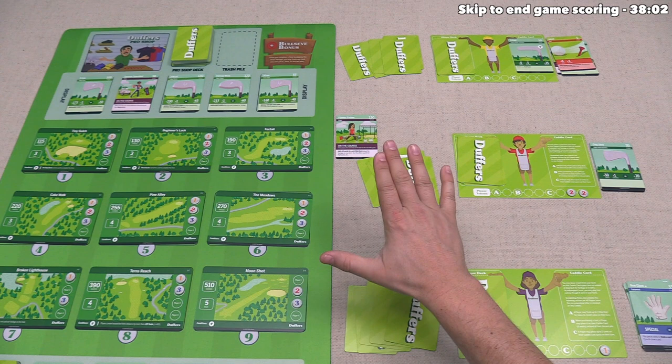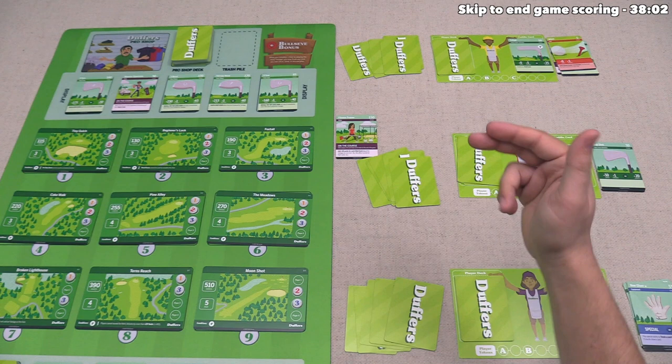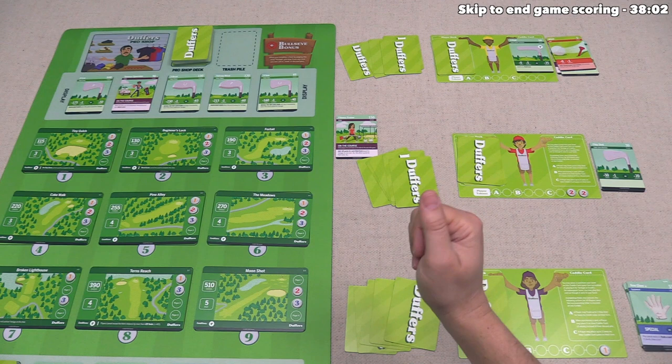In this example, the third player has completed all of the holes. Once that happens, every other player gets one more turn to go before the game is over. I've simulated what it looks like once that has entirely happened, so now let's talk about endgame scoring.